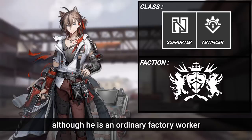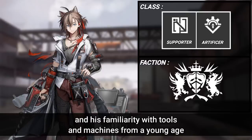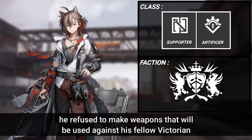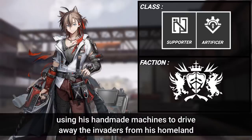Although he is an ordinary factory worker, because of Victoria's advanced machine engineering and his familiarity with tools and machines from a young age, his engineering expertise is said to be no less than a graduate machine engineering student from Columbia. After the Sarcas occupation in Londinium, he refused to make weapons that would be used against his fellow Victorians and decided to join the Self Salvation Corps.